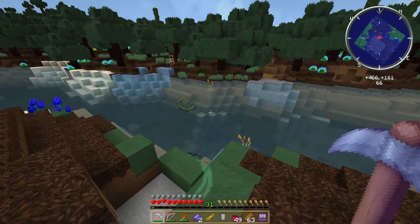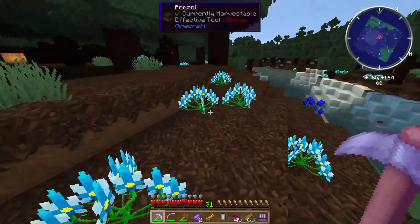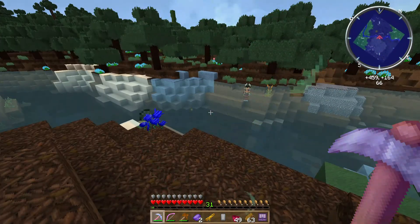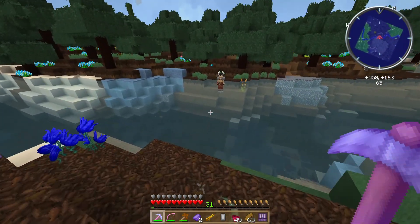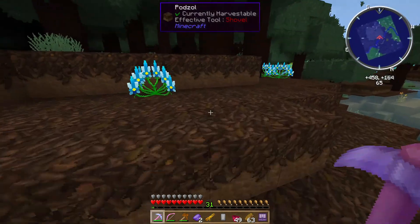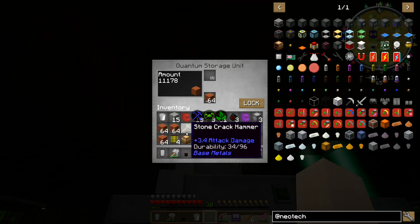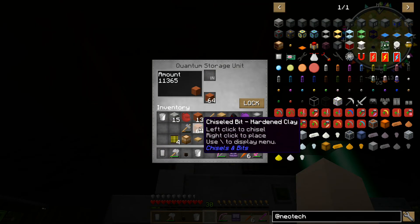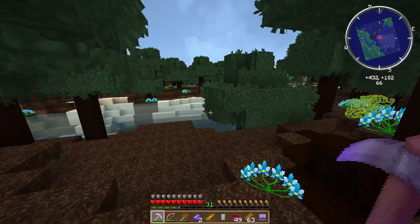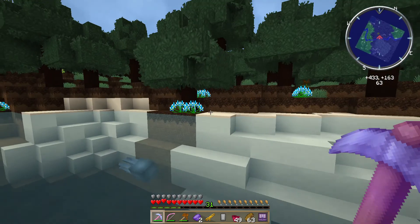I hit this Grimoire of Gaia creature with the knockback pick, and it threw her all the way to the other side of the river. This is obviously the best weapon ever invented. I can't believe I have been using this the whole time.